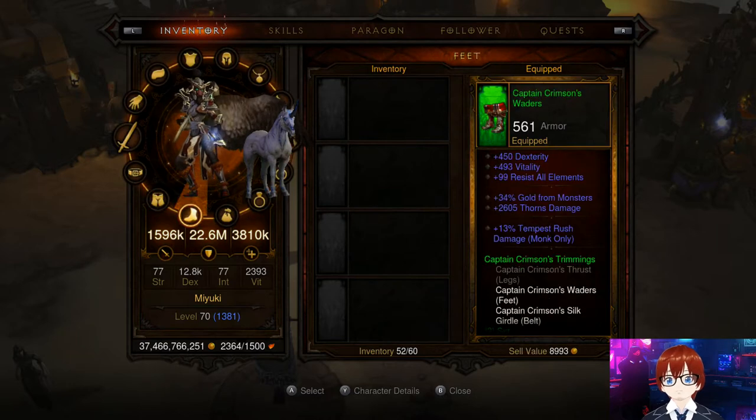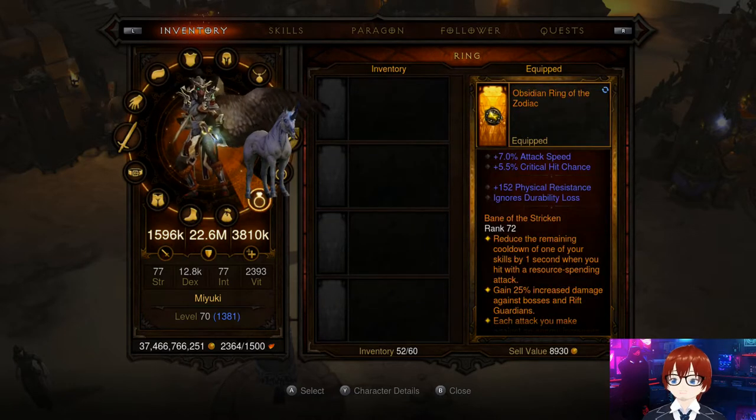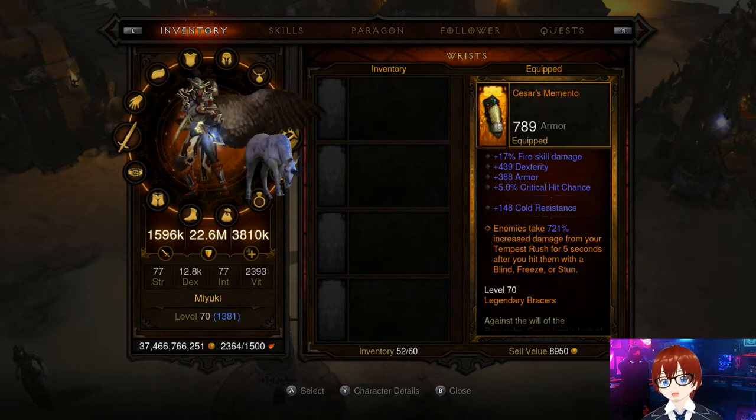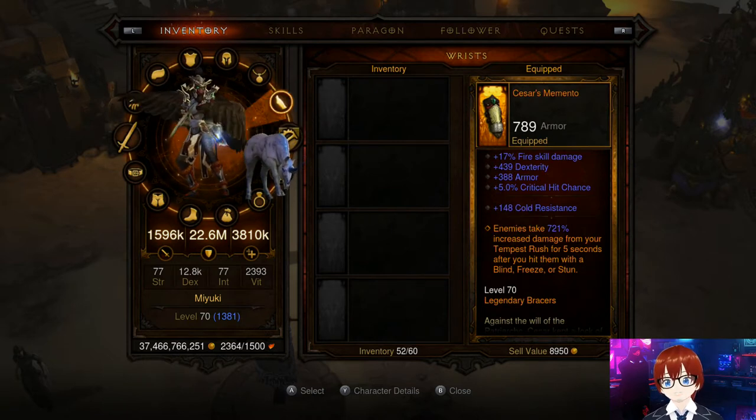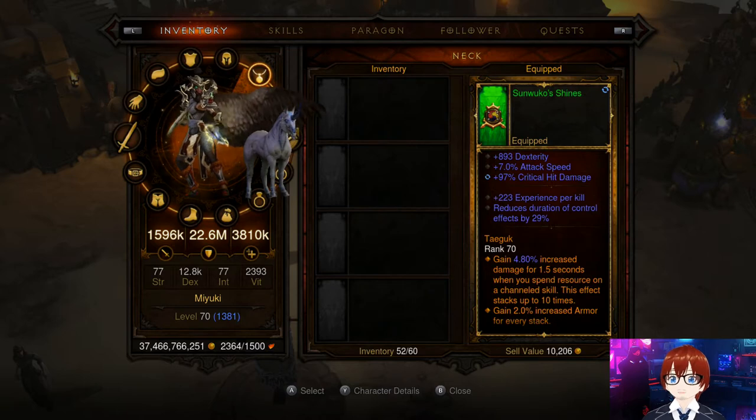Keep those in mind when using this set. For rings: Obsidian Ring of the Zodiac and Convention of Elements. For bracers, you must run Cesar's Memento.